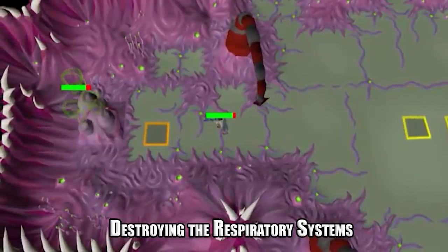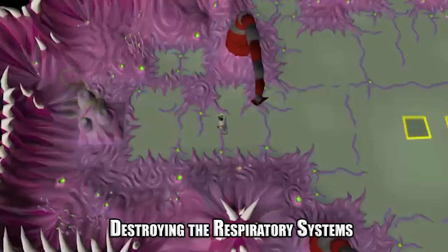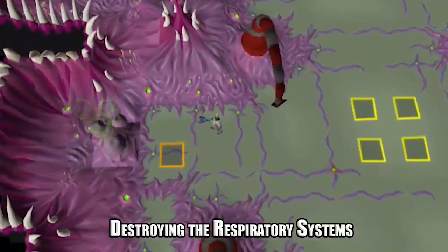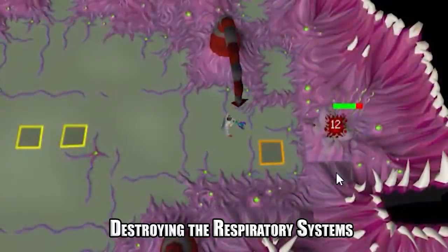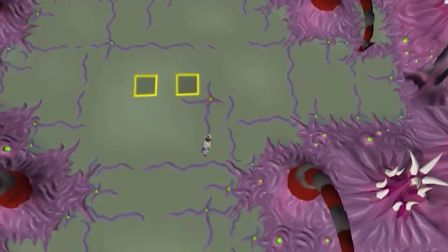The next mechanic is the respiratory systems. There are four of them as we saw in the boss room layout, and they must be taken out before phase two can begin. They are very easy to kill and can be taken down with any ranged attack, though the blowpipe with adamant darts or better is preferred, or any trident-style weapon. They have 50 hit points, 80 defense, and no magic defense.